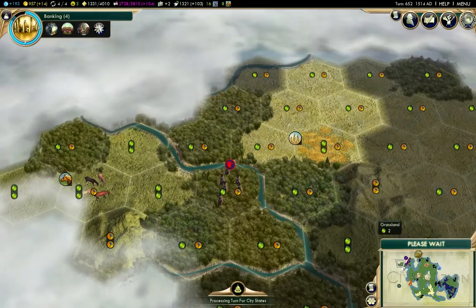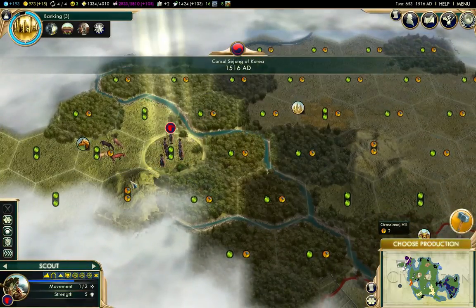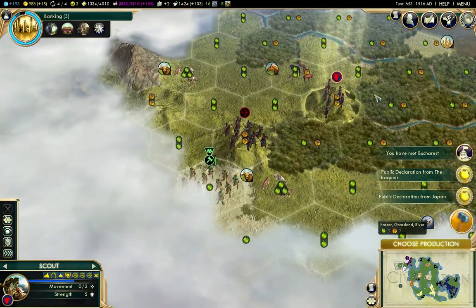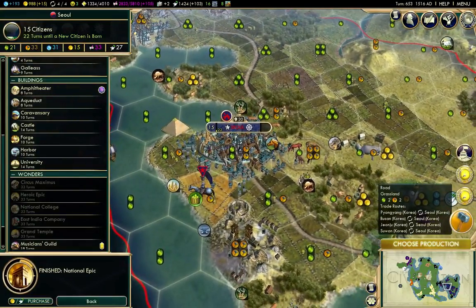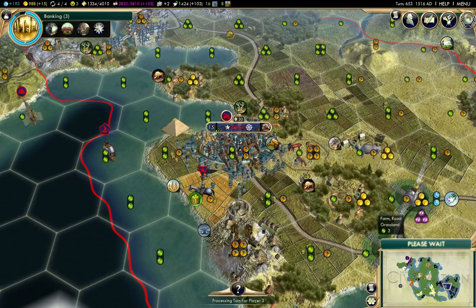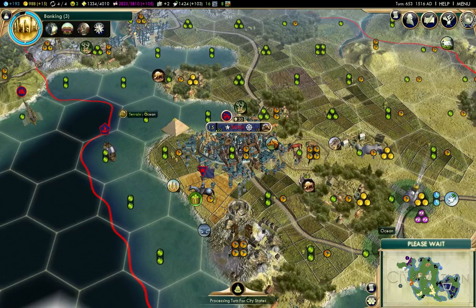Again with the friendship thing. I found a city-state. An archer — that'll be annoying. I finished the National Epic, so I'll build the Musician's Guild as well. We're up to size 15 on Seoul, so we're starting to get a real city going there.